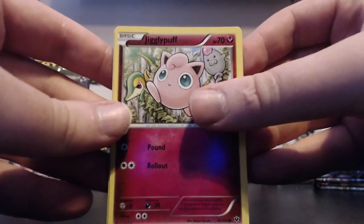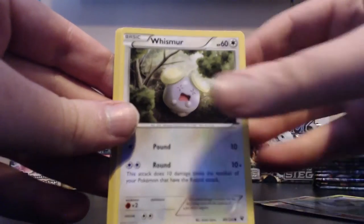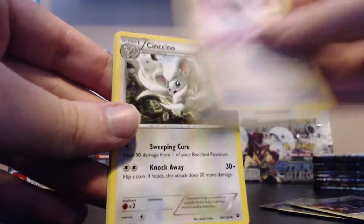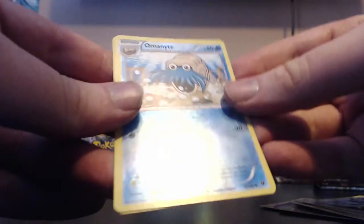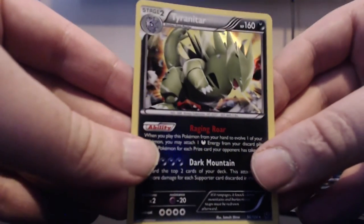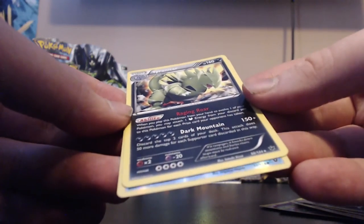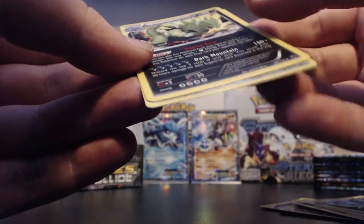Pack nine: Jigglypuff, Fennekin, Snivy, Whismur, Minccino, Loudred, Fairy Drop, Cinccino. Our reverse is an Aromatisse and the actual rare of the pack is a Tyranitar holo. Looking good - Dark Mountain, five energy? Holy crap, that's quite the attack.